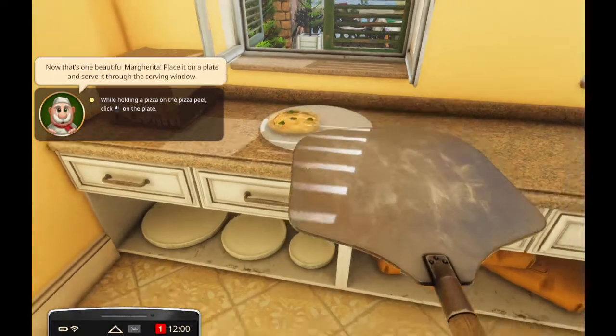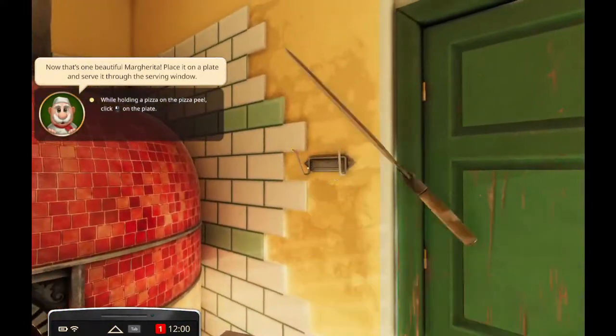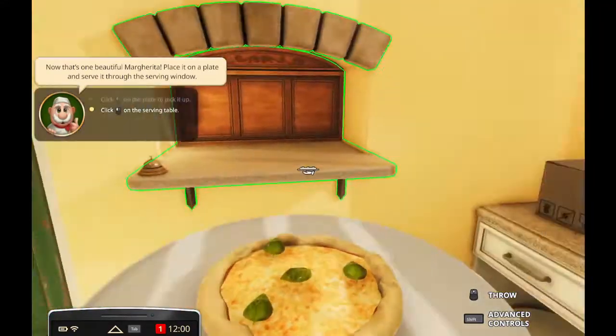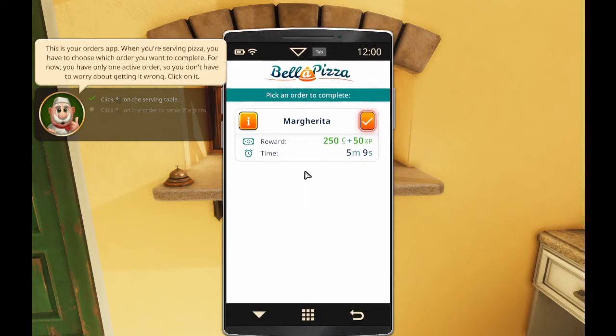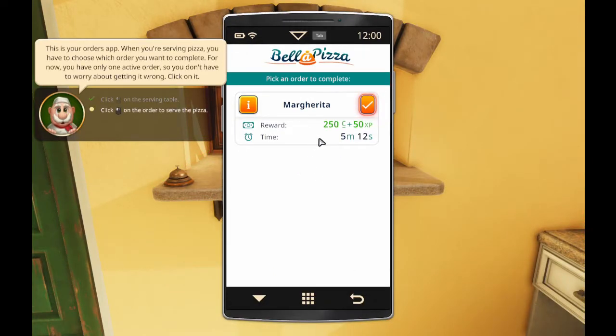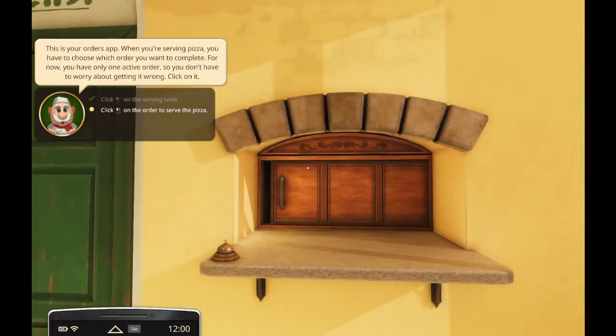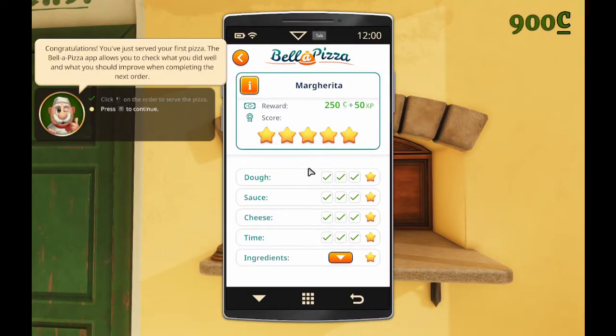This time, let's try not to kill the plate. So I'm going to go with this is not in fact the serving window. Lord, margherita. Money and XP. This is my orders app - I have to choose which orders I want to complete. I only have one active order. Done. And then it just floats off into the void. Of course.